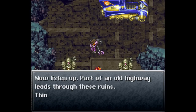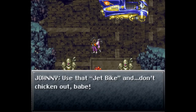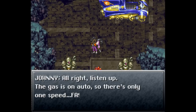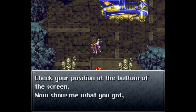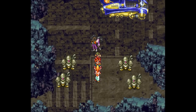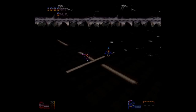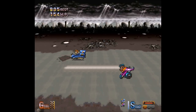A character stops us — it's Johnny! He says: 'You low-lives can call me Johnny. Part of an old highway leads through these ruins — think you can beat me in a bike race? Use that jet bike and don't chicken out, babe.' Do you know how to ride? Let's say no. He explains: gas is on auto, so there's only one speed — fast. Use the controller to steer. For a turbo boost you get three of them, and it takes a moment to recharge between boosts.